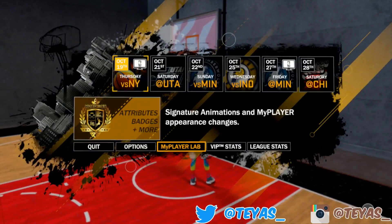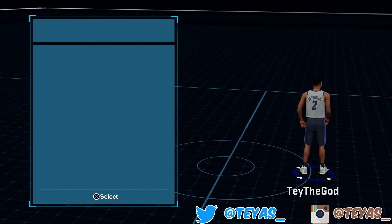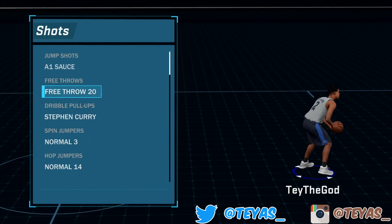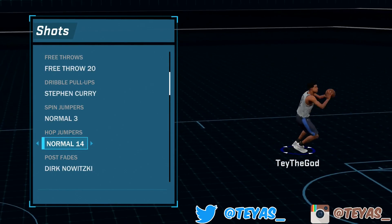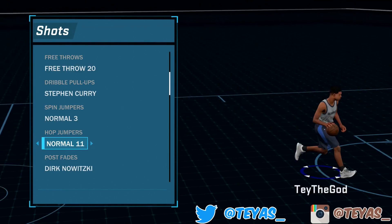Now to get that animation, go to your My Player Lab, go to Gameplay Moves, go to Shots, then go down to Hop Jumpers and select Hop Jumper 14. Look at that separation. There are some other good ones in here too — I think 11 is one that was nice.